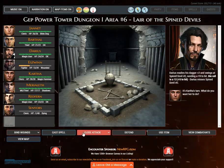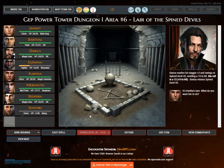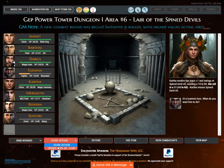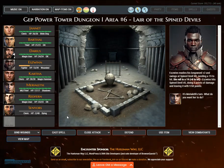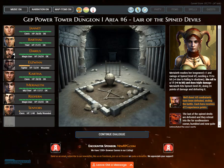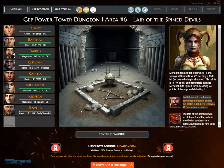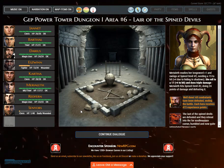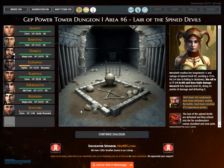Darius readies his dagger plus two and swings at Spined devil number two, needing a 9. A new combat round has begun. Eswin readies his longsword plus two and swings at Spined devil number two, needing a 19 to hit. Die roll is a 19. Marialeth readies her longsword plus one, needing a 15 to hit, plus 4 due to hiding in shadows. Die roll is a 17 plus 4 — triple damage. Marialeth hits Spined devil number two, doing 24 points of damage and defeating it.